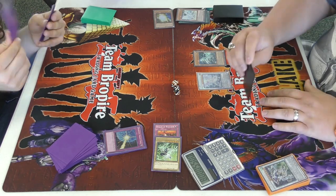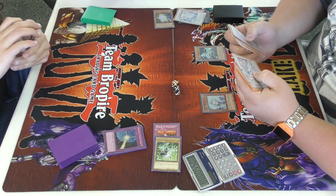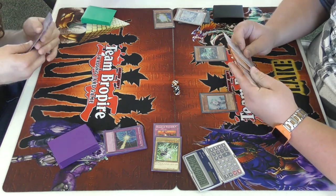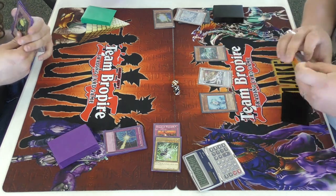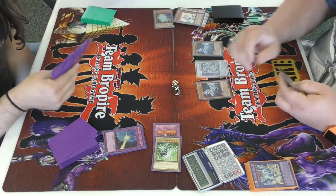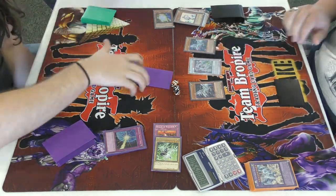When he gets out that Spirit synchro I am screwed, and he knows that, but he goes for it anyway because he knows I need to get a Beta or an Alpha, and I'm not drawing any of it. I'm just getting really bad draws. Right there he makes Crystal Wing and that is game — there's nothing I could do.